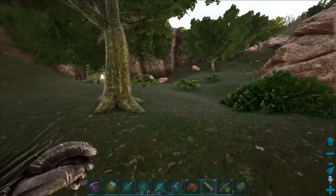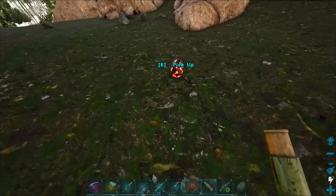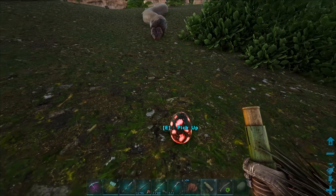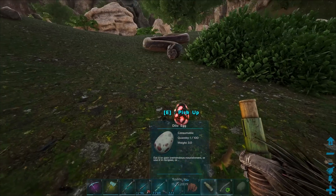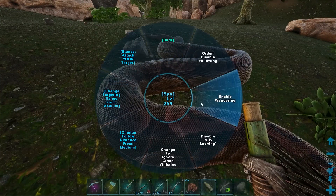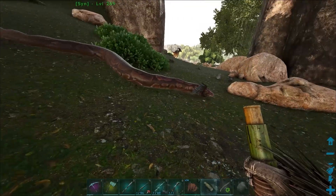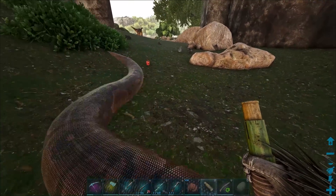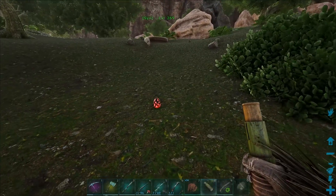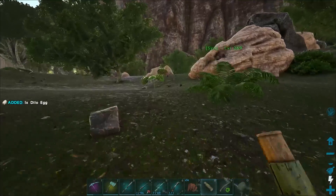Let's go down here little buddy. Oh look, a wild egg! Do you want to eat this? Do you want the egg? Could you imagine if they could collect eggs? I'm gonna put him on wander to see if that happens. Oh he went for the egg - and then no. I don't think he's gonna collect eggs, but I think that would be so cool if Titan Boas could collect wild eggs or something.